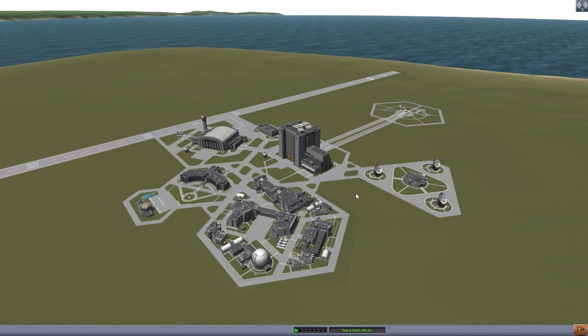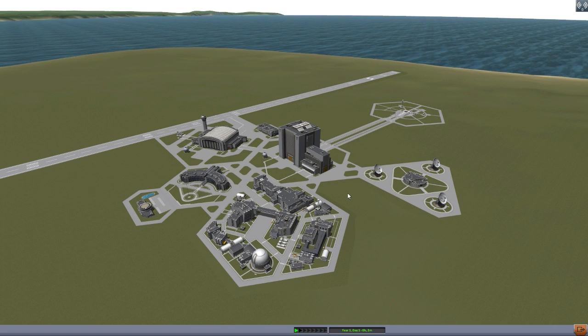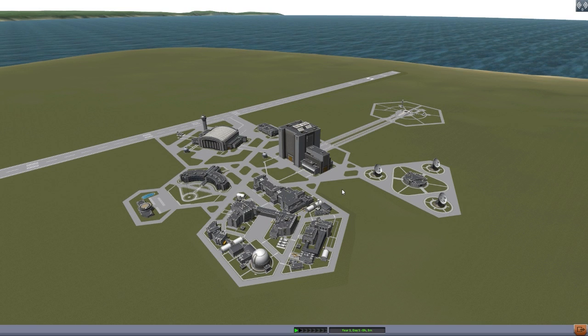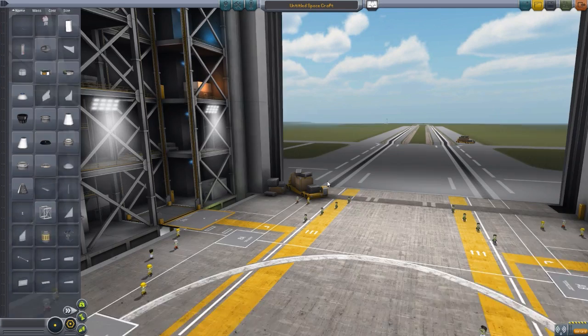What this is is a parts mod that adds in a selection of tiny little parts for you to build with to make nanosatellites. I am a huge fan of the whole concept behind nanosatellites — here in the real world, for thousands of dollars, you could potentially send a satellite up to space, which otherwise would be millions. The concept of making space more accessible to more people — I love it. So when I saw a parts mod for that whole sort of thing, I had to take a look. Let's jump into the VAB and look at all the parts.